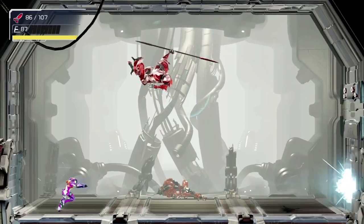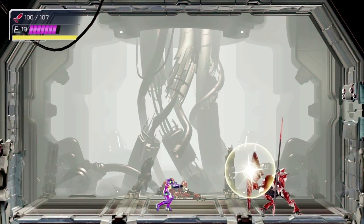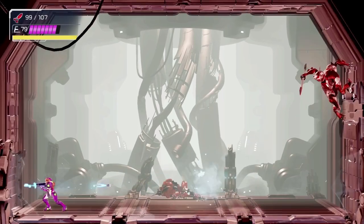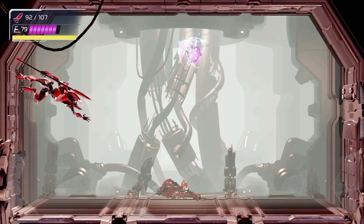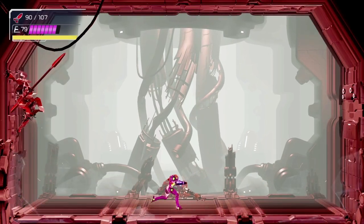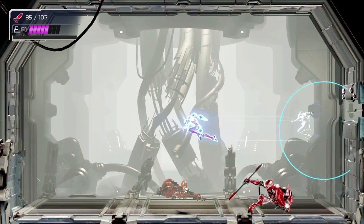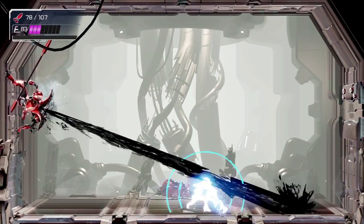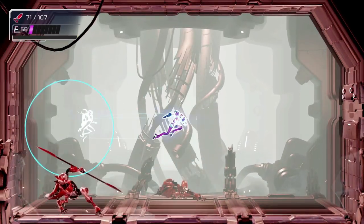Now that destroys the shield and now we should be able to do good damage on it. Oh my gosh — nope, I lied. There we go. So with these guys you always need to bait them — when they have the shield you always need to bait the shield attack first in order to actually start doing good damage on them. I don't know if it does any damage at all when they have the shield on. With these guys, a good ability to remember is this teleport ability — this quick ability — I always forget about it.